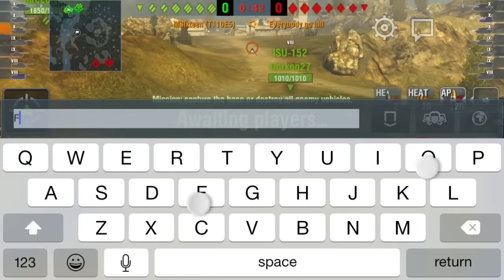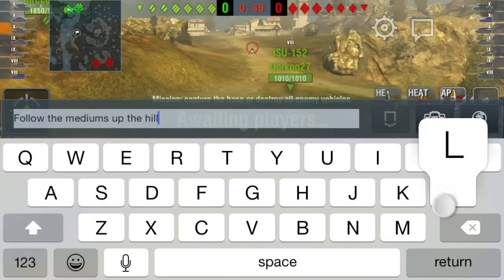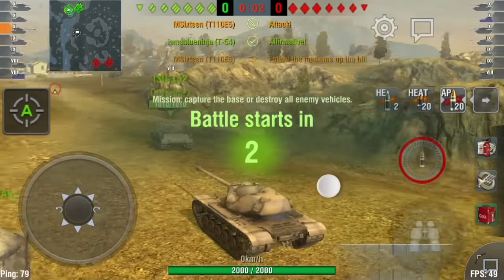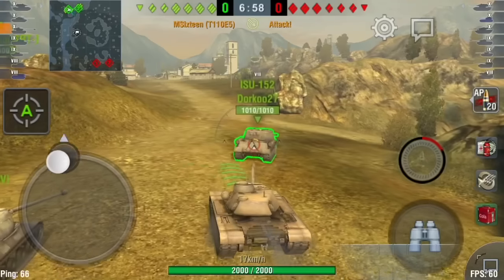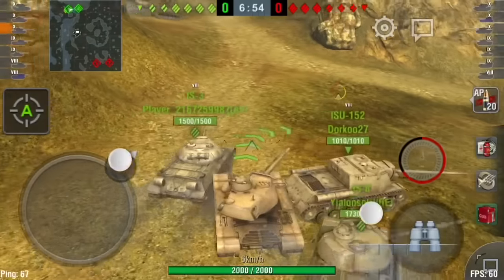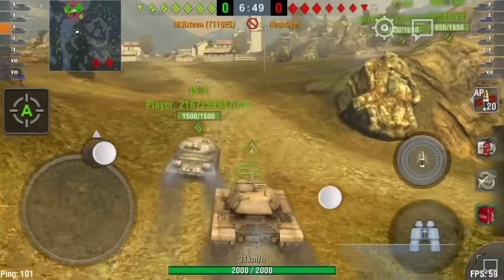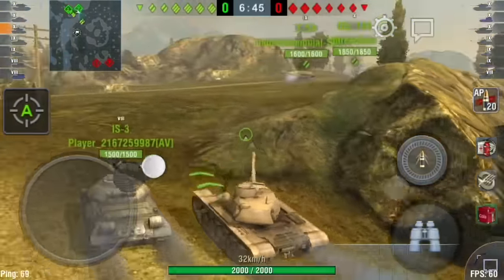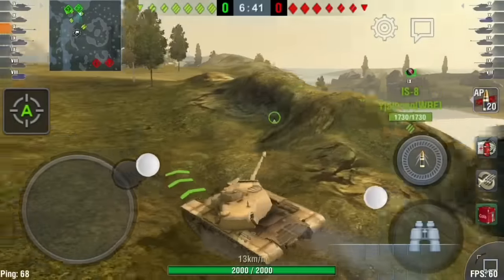First game is on Mines and I am by myself, telling everyone to go to hill and to follow the mediums up the hill. Once we get into position, we should be able to do our thing and wreck them. Then this ISU does God knows what — he backed into me, slowed me down, turned broadside, slowed the person to my right down, and then drove into the rocks.